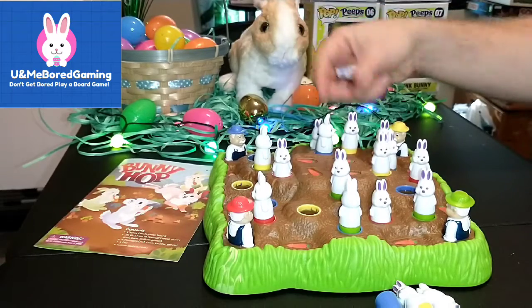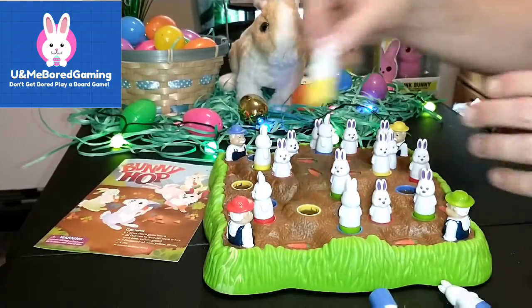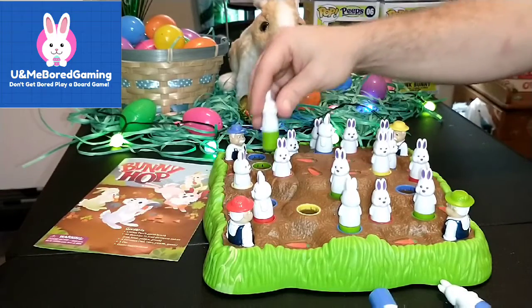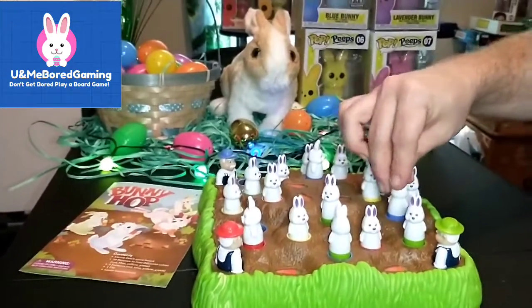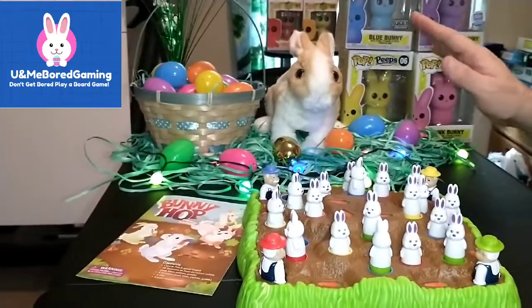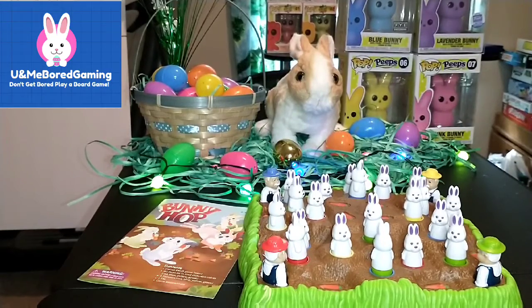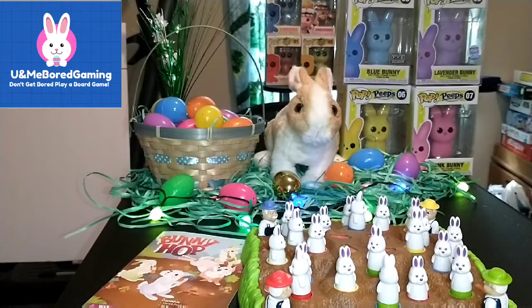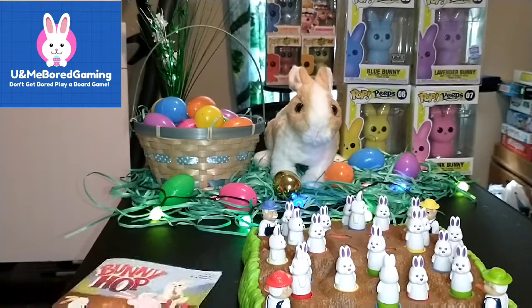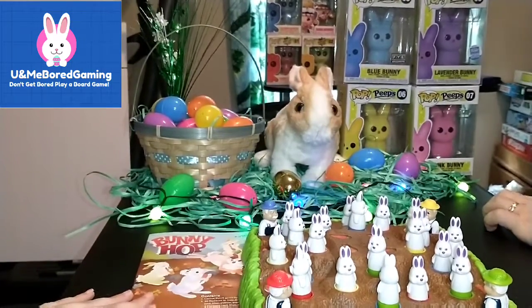We're going to continue that pace with our next game, so stay tuned for the next episode of our Easter Egg Extravaganza — more of Tom's adventures! Tom is not related to Tom Brady, just so you know. But he would have to be good at football because he's the Easter Bunny — he chucks baskets into houses! That was Bunny Hop — full playthrough. If you want to see the review and rules, go check out the first look.